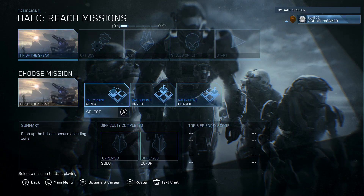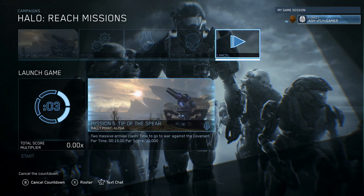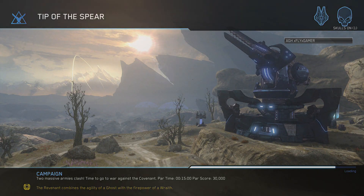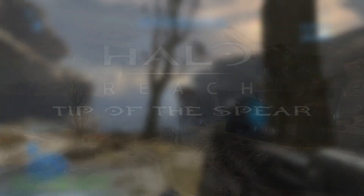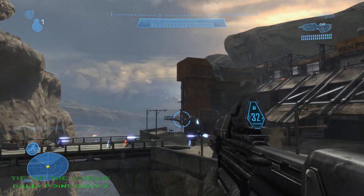You can find these on any difficulty. Starting with Tip of the Spear — the first MOA location on Tip of the Spear is located right from Bravo. You'll see it right there around the facility.